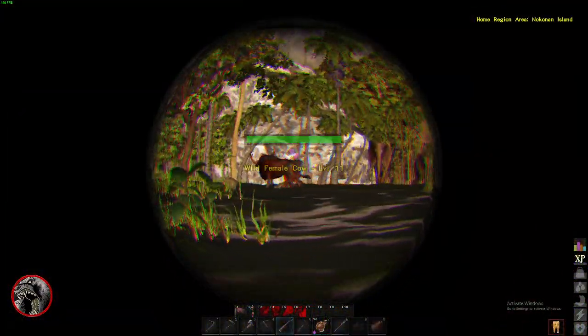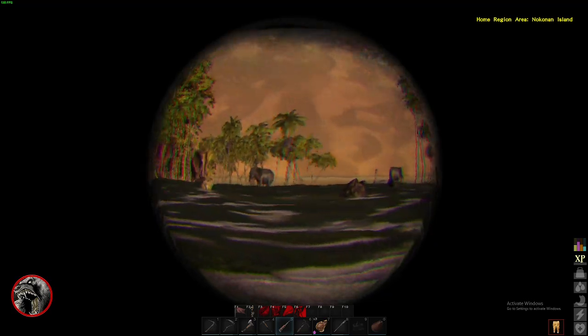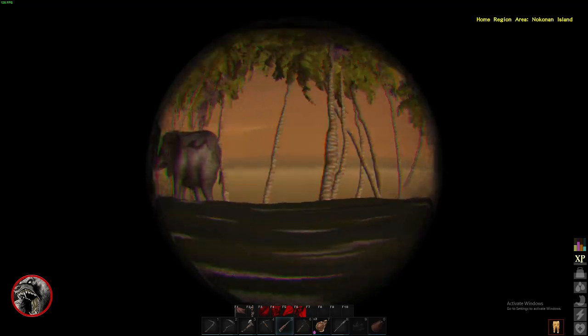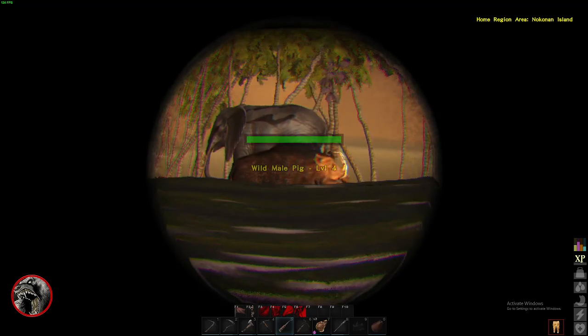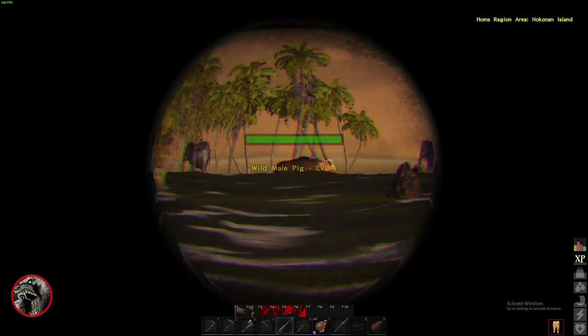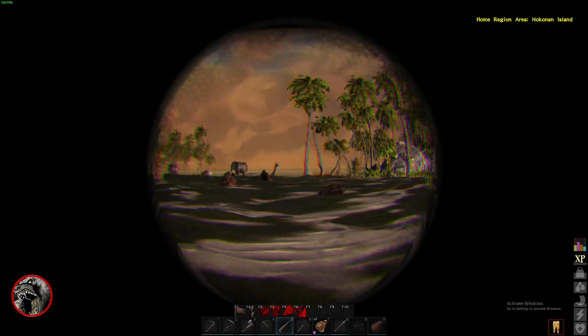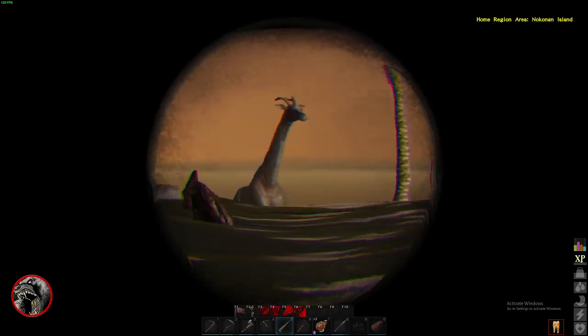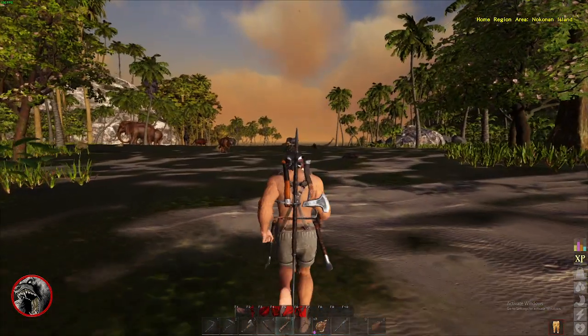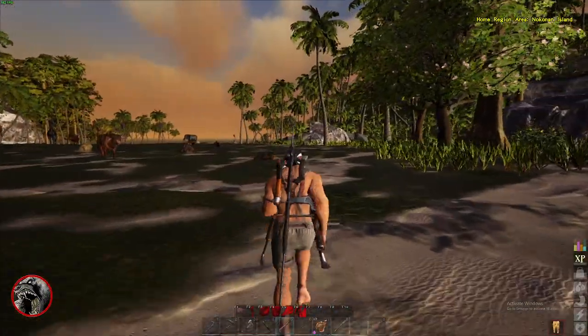I can zoom out a little bit to help me identify them — level 3 elephant. And there's a little piggy, and a level 11 draft. So it helps me figure out my strategy and how I want to go about it.